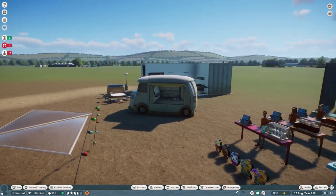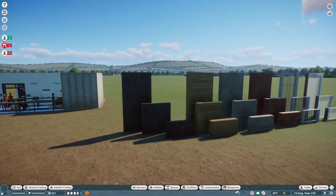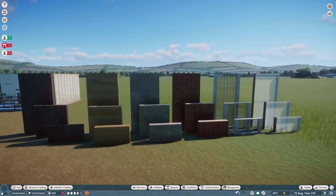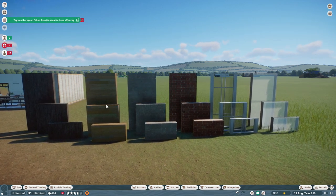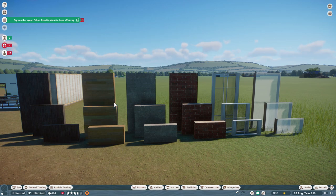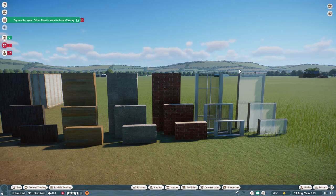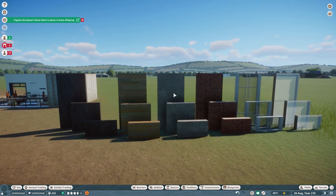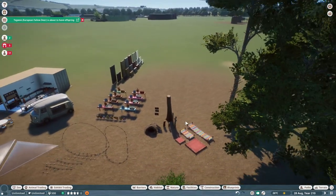Last but not least, they've done something that they've done in recent packs and we've all said it's really good, but they never had them for the other styles - they've now finally updated to have them for everything. We have panels for every type of wall set now. It's something they started doing in more recent packs: giving us one by two, two by two, and four by two panels of the wall set. They've actually gone back and done it for the brick, the breeze blocks, windows, glass - every single building set now should have these three panels.